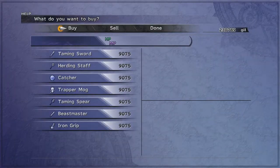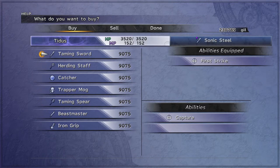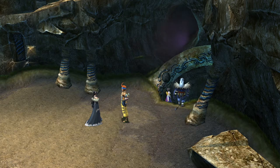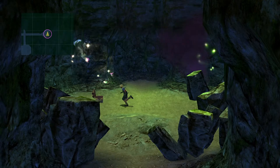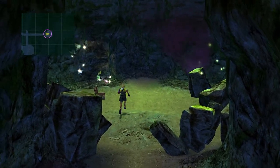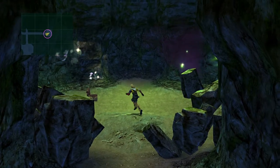Basically, what you need to do first is to make sure you have a weapon with a capture ability, which can be bought from the Monster Arena. Go to Cavern of the Stolen Faith and head to this green room right here. Apparently, the rarer monsters tend to appear more frequently in this area. Try also switching your party members' positions every now and then to keep the RNG shuffling.